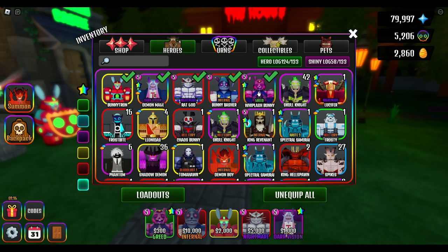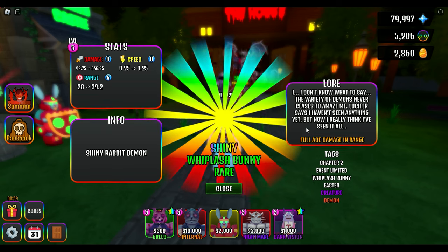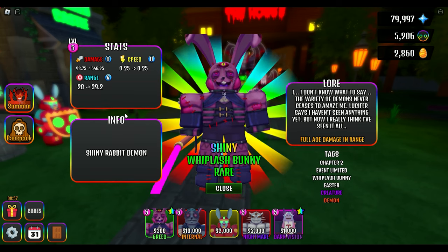Yesterday in my video I showed Whiplash Bunny, and I wasn't able to get Greed on him. But I opened up another Whiplash Bunny urn and got a shiny. I tried for Infernal or Oblivion on him, and within five rolls I got Greed. I was like, yes, let's go — that was completely awesome.